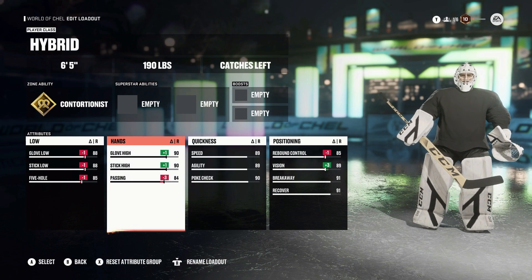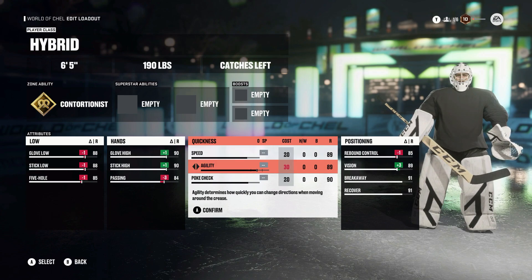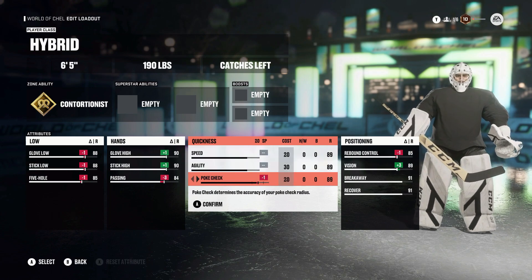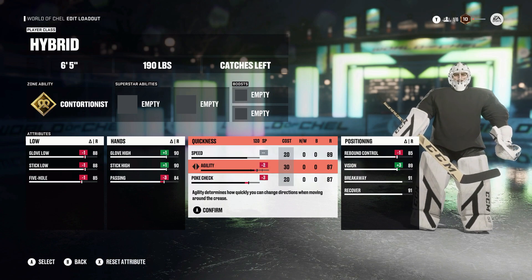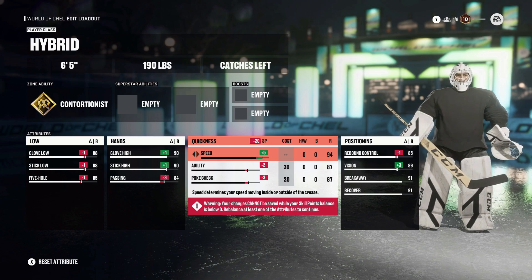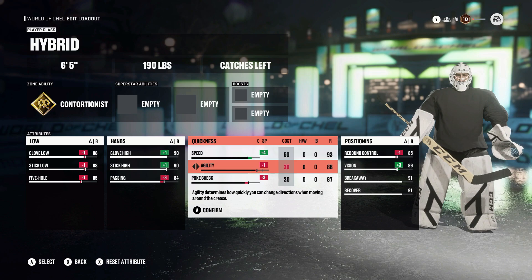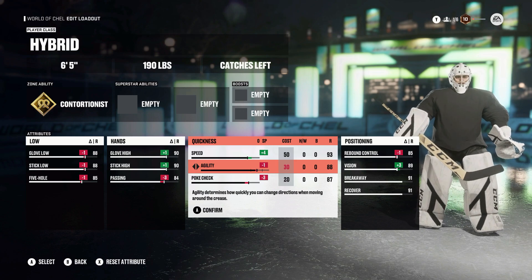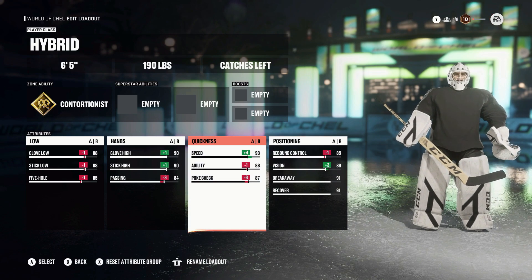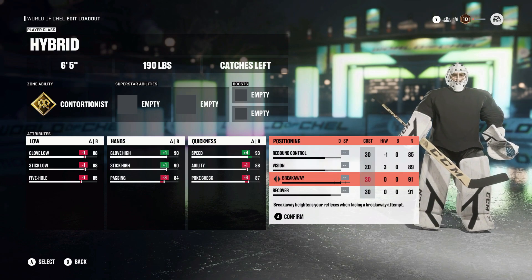For our attributes, which are the fundamentals for our goalie, we're going to make our low and high pretty much the same as last year: 88 overall for glove low and stick low, and then 5-hole at 85. With handedness, we'll be 90 and 90, and passing at 84. For quickness, I'm still going primarily with speed — I feel like speed is definitely the way to go when it comes to goaltending.